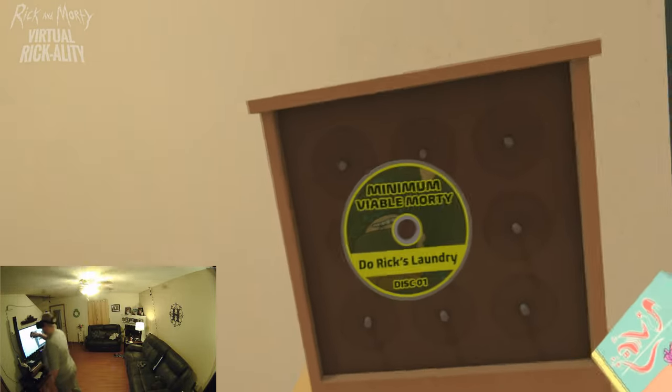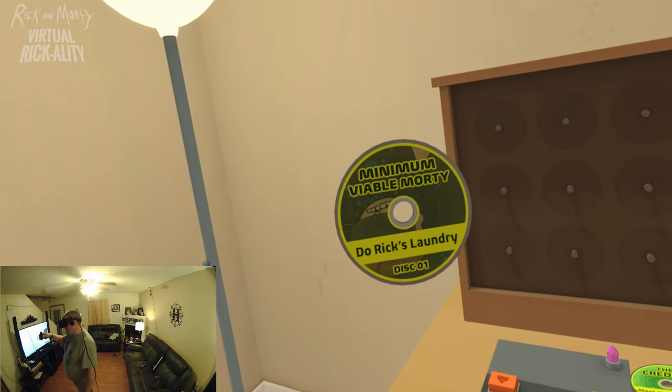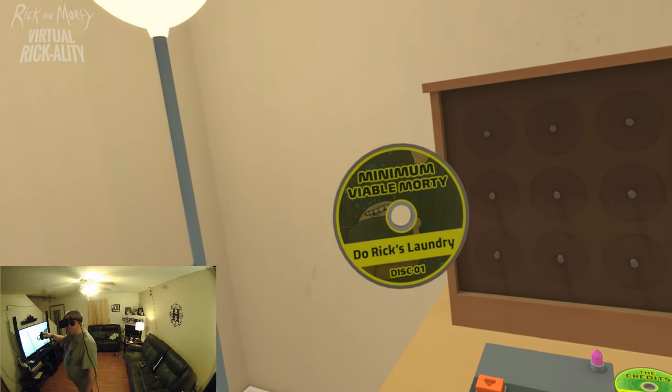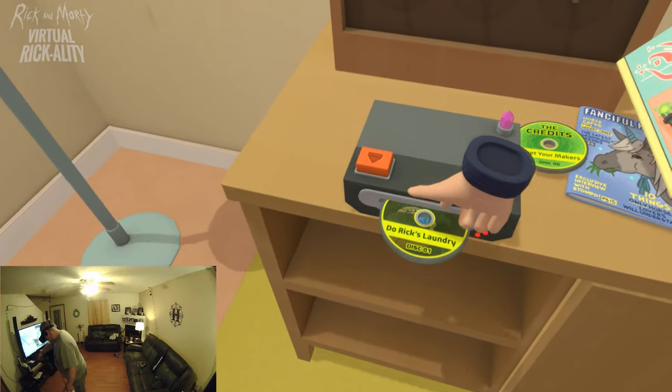Looks like our first task is 'Minimum Viable Morty, Disc One: Do Rick's Laundry.' All right, we are going to do Rick's laundry — let's do it!